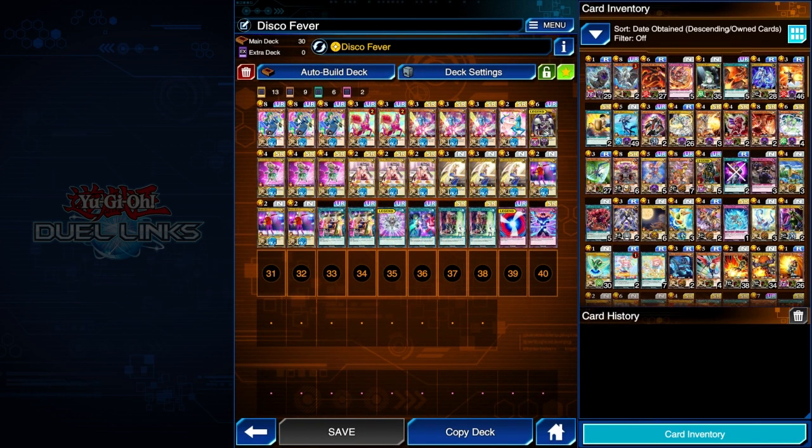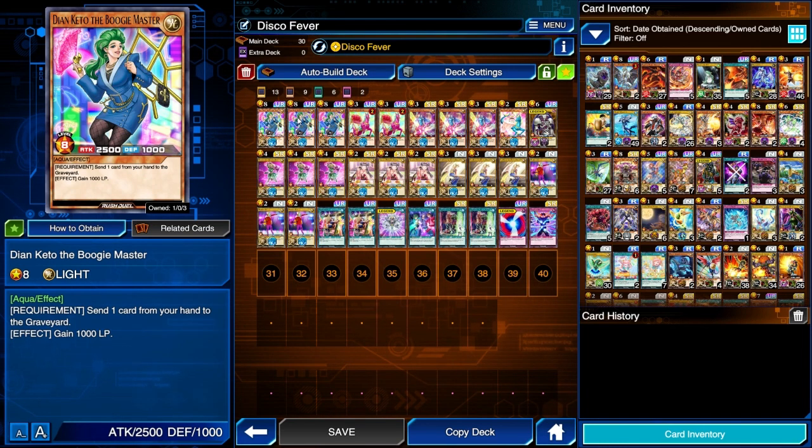So let's check out the cards. The first one we got is Diane Kito, the Bogey Master. This is our main level 8 Beat Stick — 2,500 attack and 1,000 defense. Her effect is: send one card from your hand to the graveyard, gain 1,000 life points.